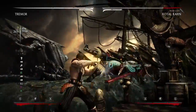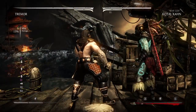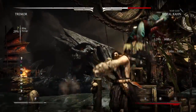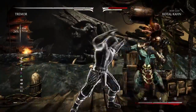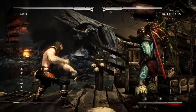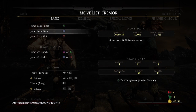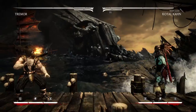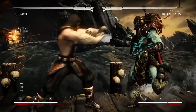While we're here in the corner, let's talk about the meter burn throw. Tremor definitely benefits from that because of all the damage you can do in the corner — 30% meterless into a standing reset, 24% into a standing reset. You can finish the combo with an uppercut, then one-two-three and two up rocks. The throw looks pretty sick too.